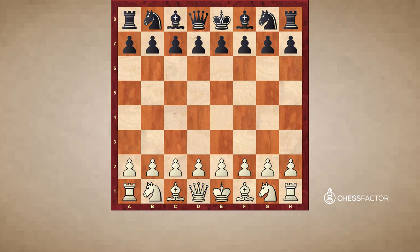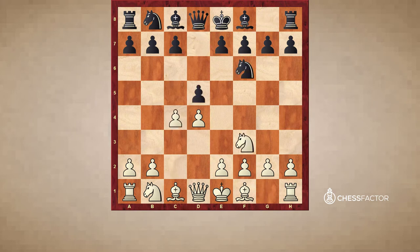In this game, it was D4, Nf6, Nf3, D5, C4, E6, Nc3, C6, and as you can see, Carlsbad can also arise from this opening as well. Cxd, and now the best move is exd5, trying to create an unbalanced structure. If you're a higher-rated player and you want to beat a lower-rated player, very often you want to create an unbalanced pawn structure. Leads to interesting play.